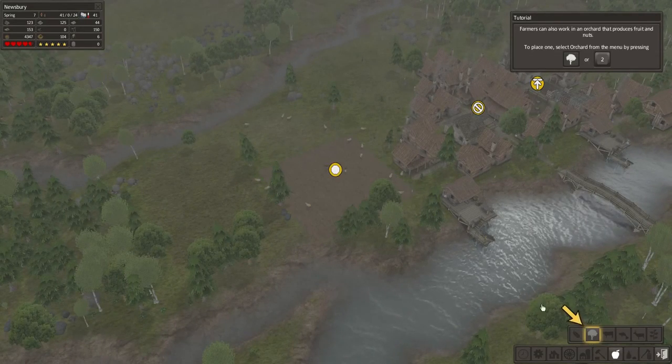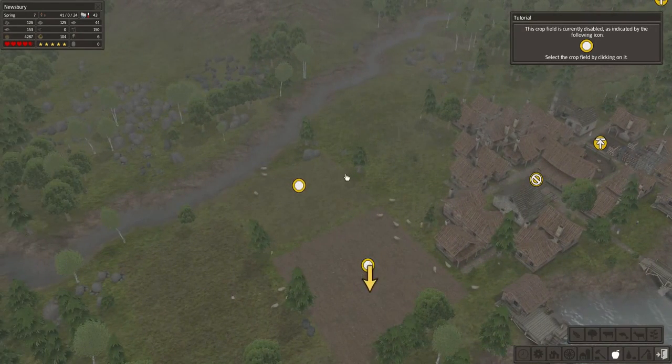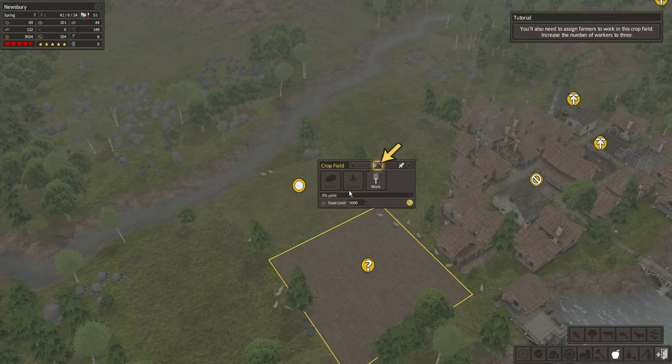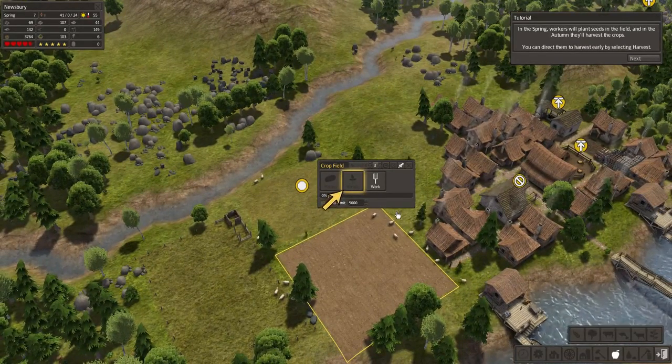Alright, let's designate the crop field there. And another field there. Select the crop by clicking on it. To enable growth of crops, first you'll have to select a type of seed to plant. You can acquire more seed types by trading with merchants at a trading post. Select one of the crop types using the seed button, then selecting a seed from the drop-down menu. Let's do some potatoes. You'll also need to assign farmers to work in this crop field — we need to increase it to three. In the spring, workers will plant seeds in the field, and in the autumn, they'll harvest the crops.